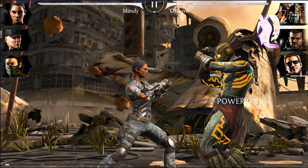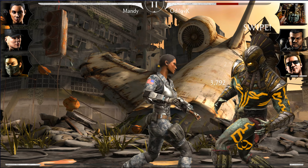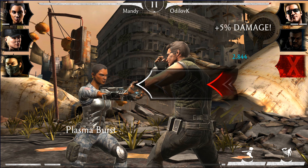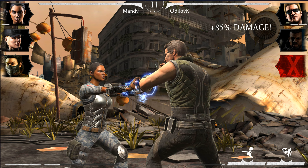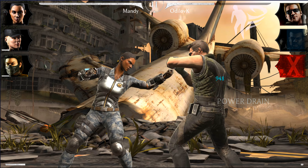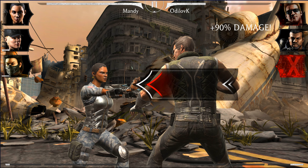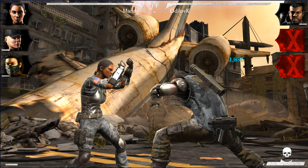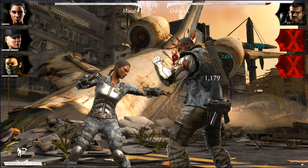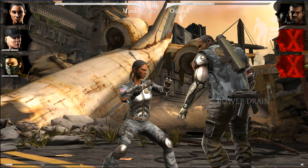Jacqui's passive is called Cyber Charge. It grants all Spec Ops teammates +20% increased power generation. I regard power generation as the most important stat, even slightly more than attack. However, I'm not impressed with her passive for two reasons. First, the bonus simply isn't good enough. Whether I'd prefer 20% power generation or 20% attack boost really depends on the character, but in general I could go either way.